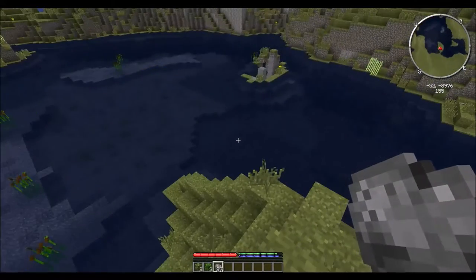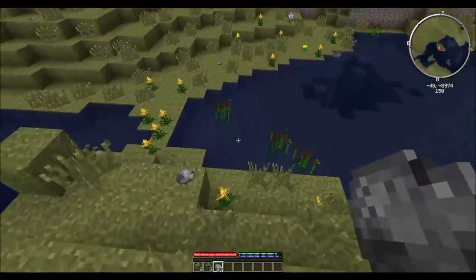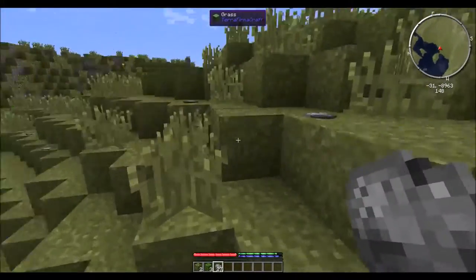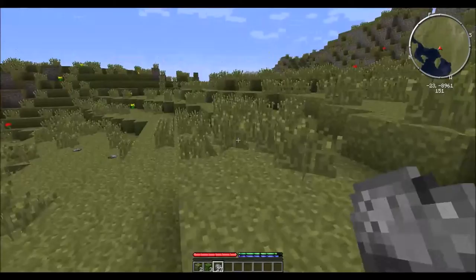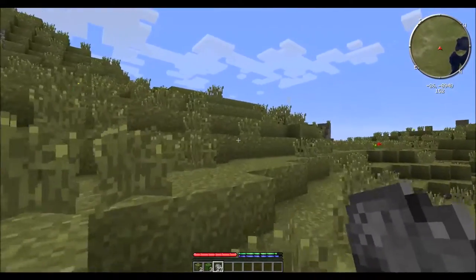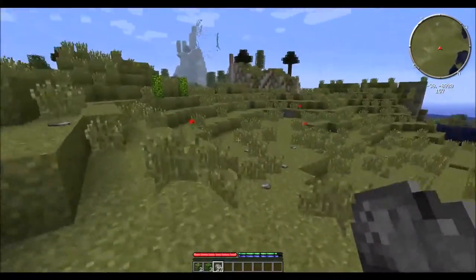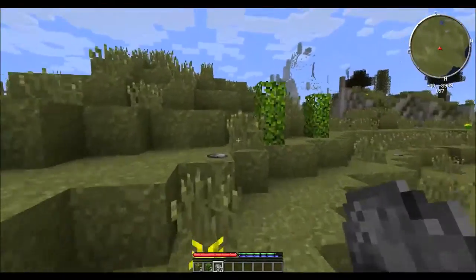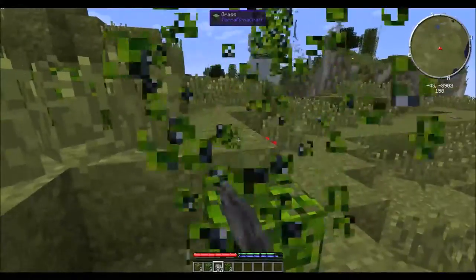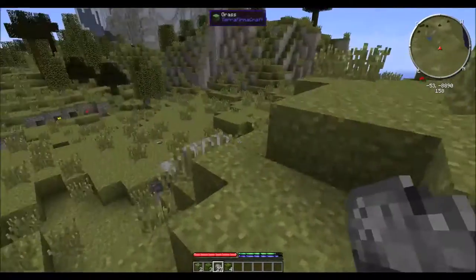We will also need sticks. They sometimes generate on the banks of rivers like this, but don't seem to have done so here. I'm actually going to head over to where I saw those trees. For those of you who aren't familiar with Terra Firma Craft, a lot of game mechanics are changed — tweaked or changed entirely. Trees are actually one of the first things you might run across that are significantly different.